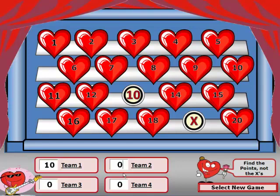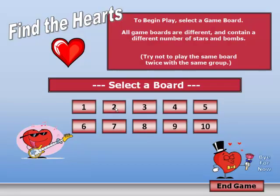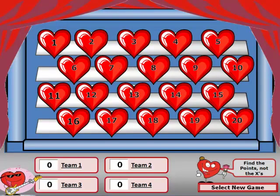The game continues until all the hearts are gone off the board or until all the instructor's questions have been used, with the team having the most points declared the winner. If the instructor needs more questions and has used all the hearts, you can write down the scores and select new game, or call that game done, select new game, choose a different board, and continue on.